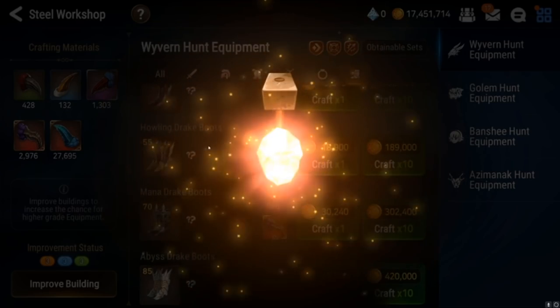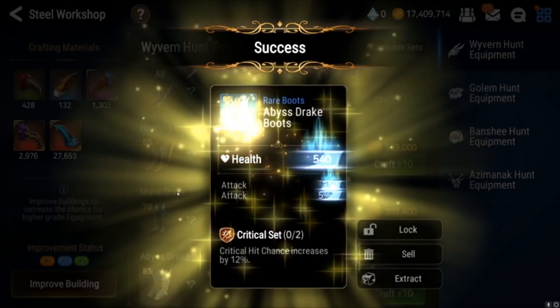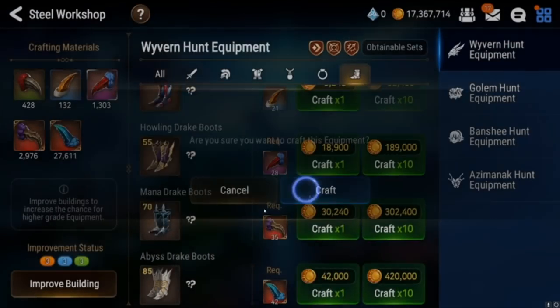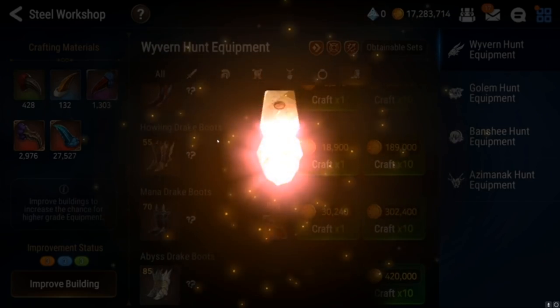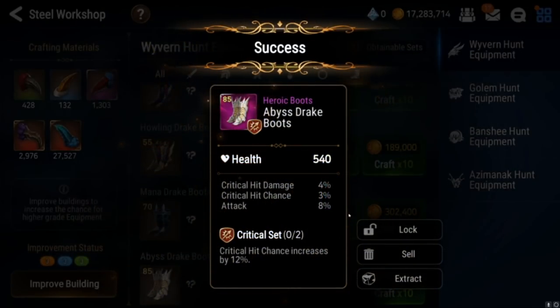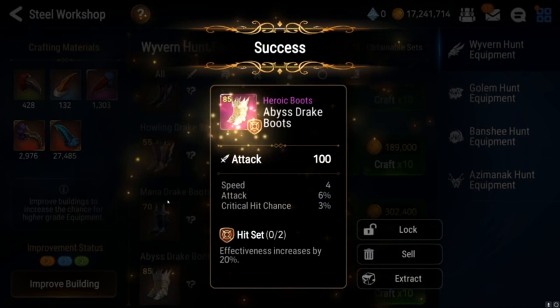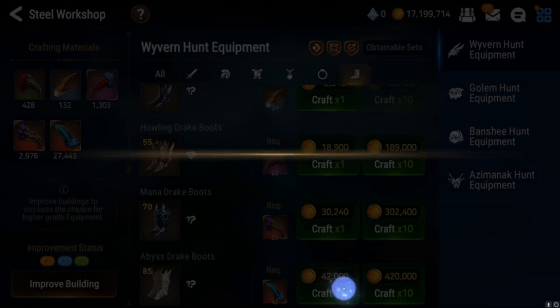Bad stat combos — boots are one of the most annoying pieces to roll I think. At the stage I'm at, I don't even look at blue gear, I just extract it to get the ice cubes for conversion. Like, this is a nice stat line — these are your ideal damage stats, but it's not a speed boot. If this was a speed boot this would be really nice. Interesting — another good stat line but it's flat main, not good stats for a boot. On a ring that would have been pretty nice if it was speed set.